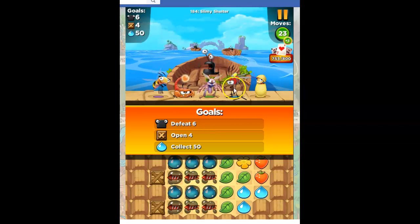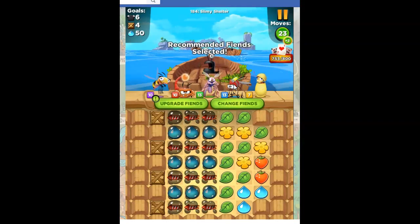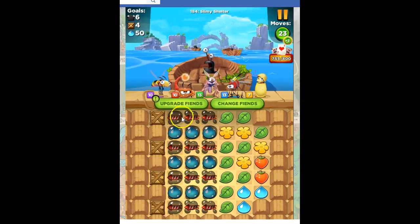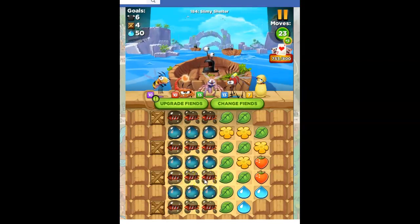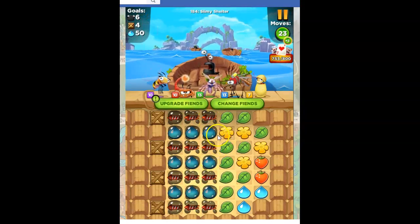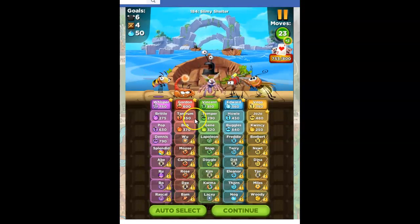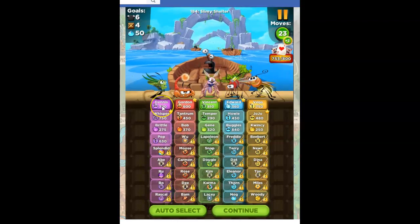Since we're collecting 50 blue, we need Edward because he's got a converter for us. Everyone else looks good and I like the setup here. In order to get the crates, if I deslime these rockets that will help immensely, and the rockets themselves will help to deslime the other rockets. Although these top ones could drop down, so I probably want some horizontal fiends — maybe that's why they're giving me JoJo instead of Vega. But I think I'm going to bring in Vega, and Gordon's enough to handle this. I'm going to bring in Dennis instead of Whisper too.